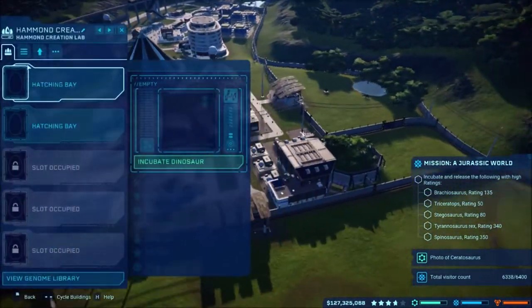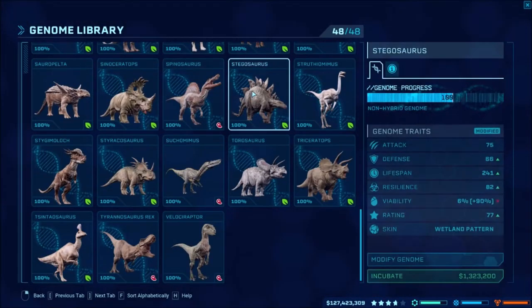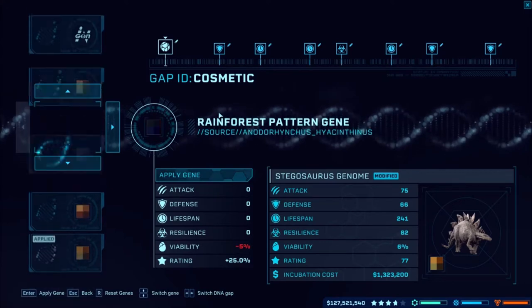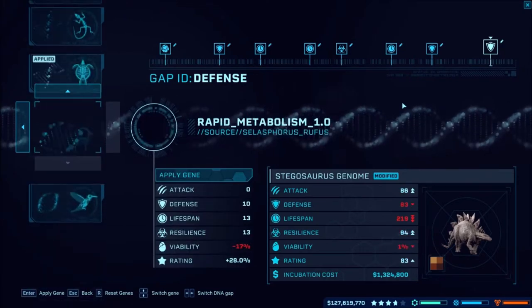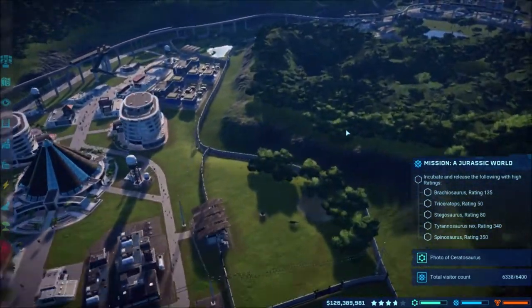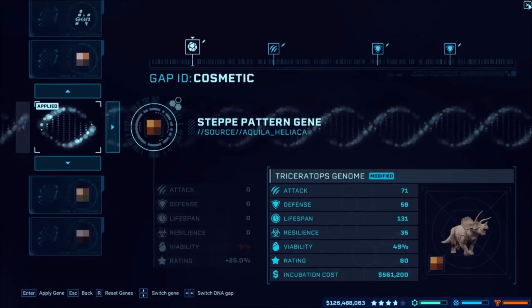We'll come over to the Stego, which I think is completely upgraded. I forgot you're supposed to be checking ratings - the Stegosaurus needs 80. Let's see if we can get a Stegosaurus with 80. I need to modify it. Let's just go with the brown. We'll go with that. I probably need to redo this. Then we'll go to the Triceratops which needs 50 - it's right here. Let's go for a Triceratops of 50 - we've got a 60! Is that completely modified? Yeah, it doesn't have many options.